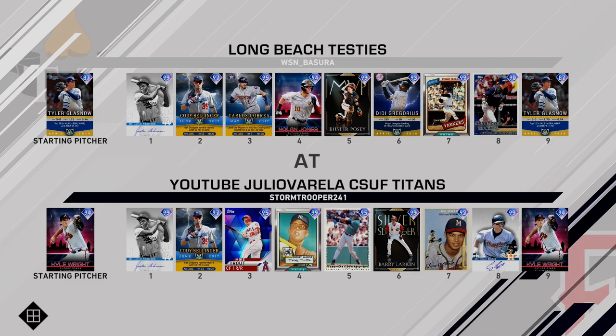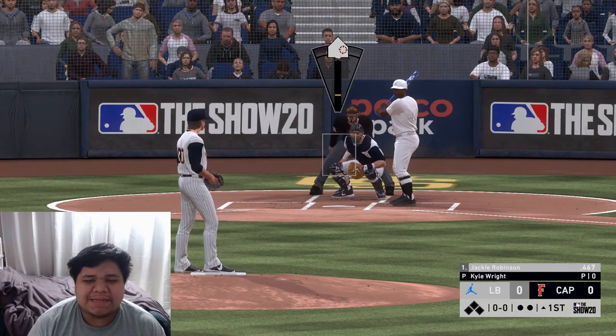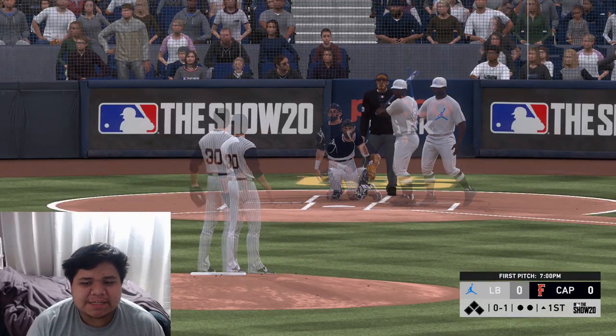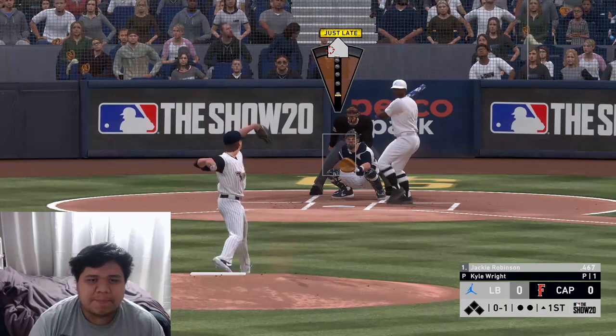The opponent's lineup will be Jackie Robinson, Bellinger, Correa, Nolan Jones, Posey, DD, Jackson, and Cargo — a very left-handed heavy lineup. Let's see if we can come out with a dub. This ball game is officially underway with Kyle Wright on the hill.